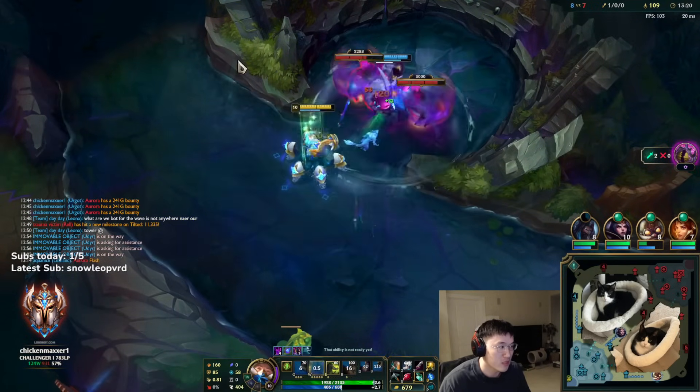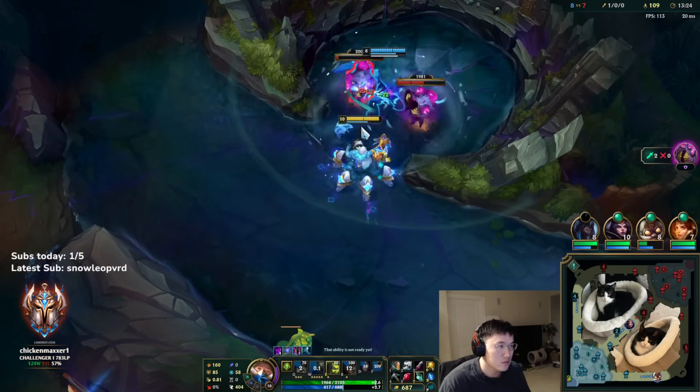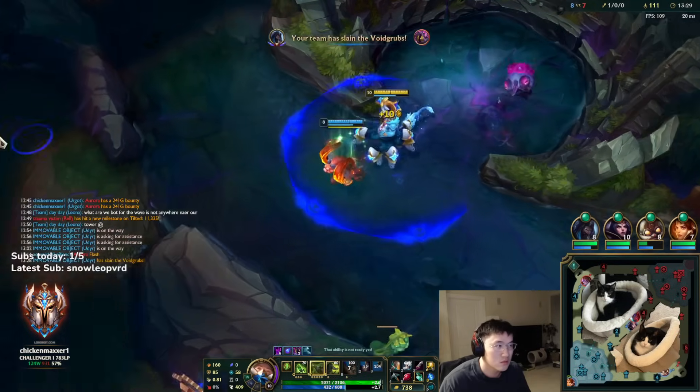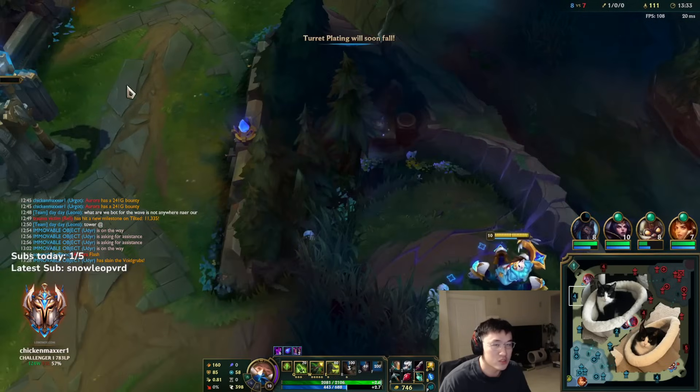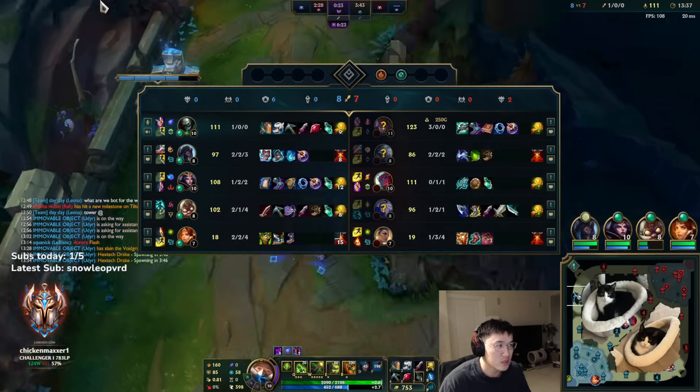I don't have Flash up — it's kind of hard for me to get on the roar right here. Flash is up in 60 though. Okay, we got six Grubs. I don't want to walk this way in case Volibear is sitting here and just ults me. I'll take the safe path. This guy's got red buff now too, man, and they also have two dragons.